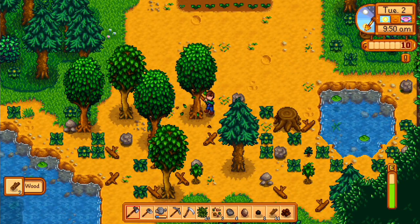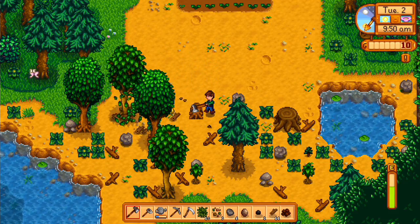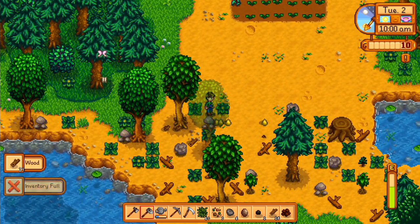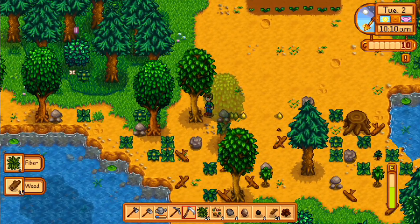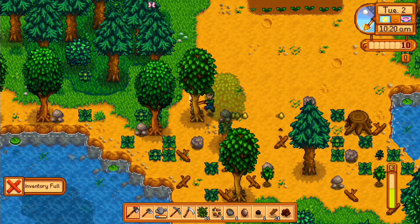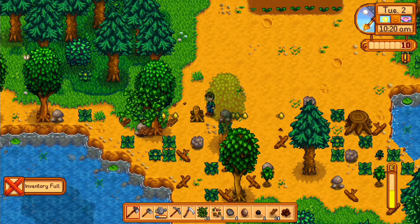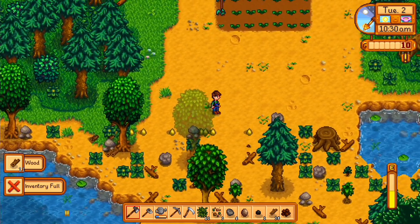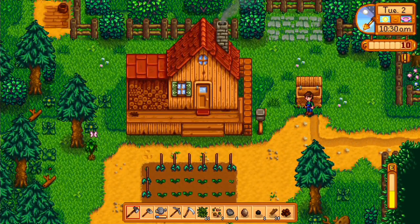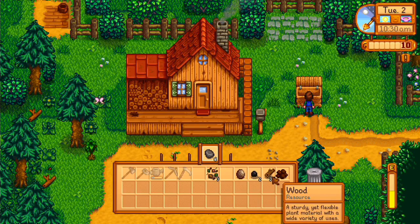Let's go ahead and cut down this tree. It takes so many hits with this axe — we need to upgrade our tools soon. On the right-hand side you see that E with a yellow bar — that is our energy. We only have a certain amount of energy per day, and as we play we should be able to get more energy.